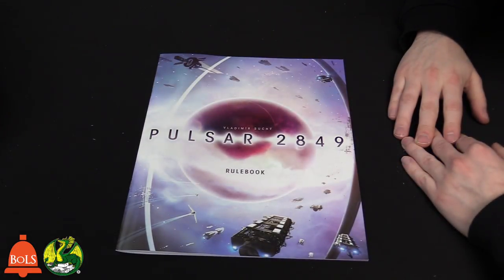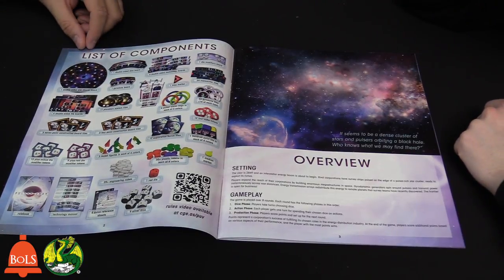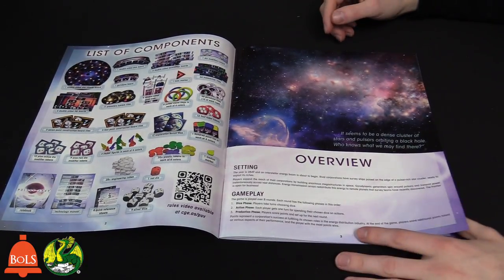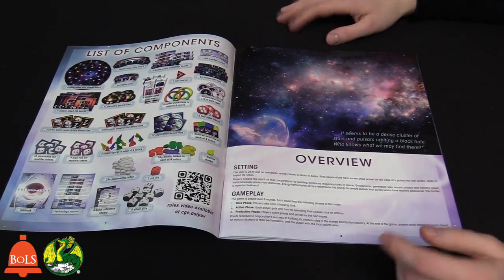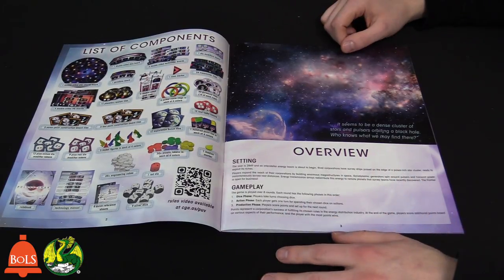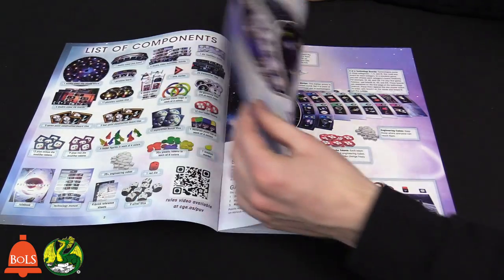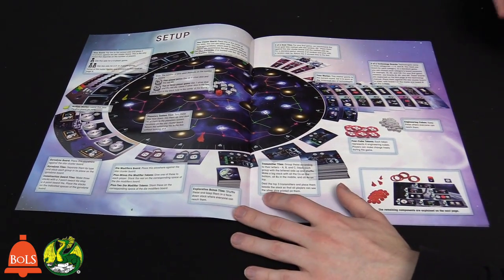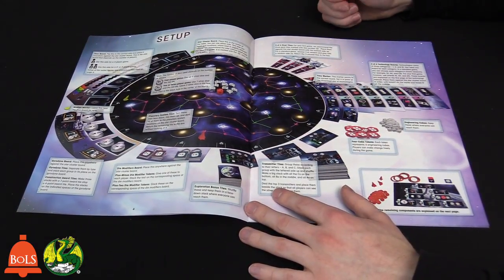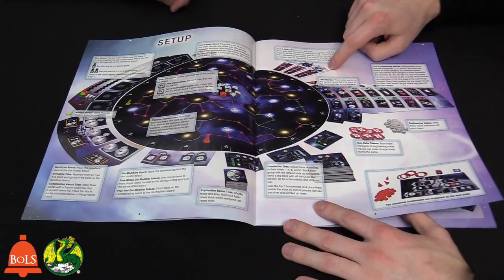Let's take a look at the rulebook. It's full color. It shows off all the components, and there's an overview at the very beginning which is very nice — it talks about the gameplay. Everyone has a single ship going around the galaxy claiming pulsars to get victory points. In a two-player game you have two ships. The story is it's the future, there are corporations that want to harness pulsar energy to get more powerful. There are several ways to get points, which keeps it fresh. Earlier I said these are characters — these are actually gold tiles, kind of like missions you can try to do to get more victory points.